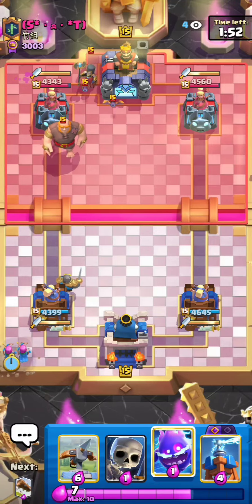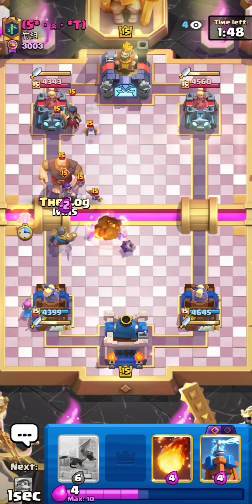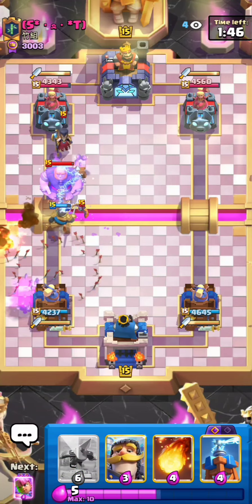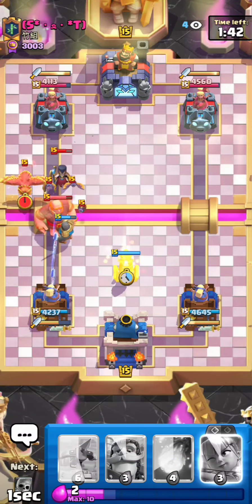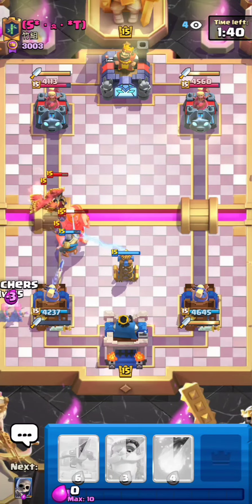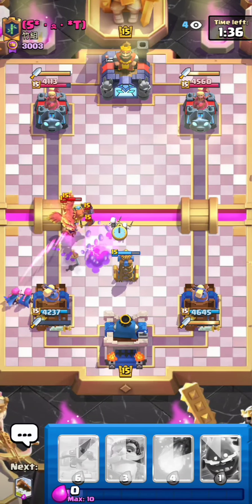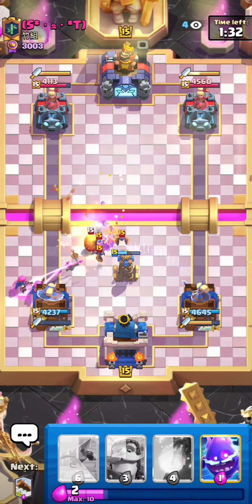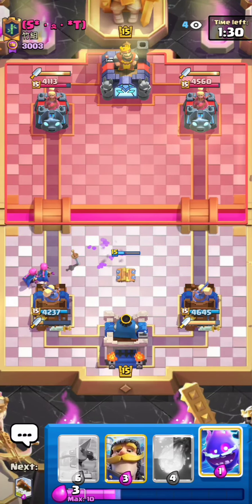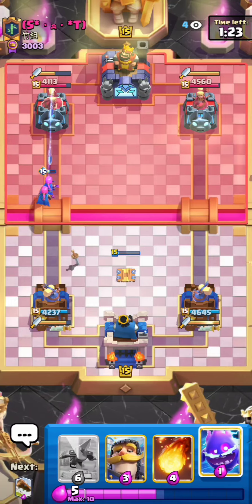I'll stack them now, I guess. He might Bomber, so I'll try and catch that — let me go Skeletons. Good catch. E-Spirit plays well, plus Log. That was a beautiful Bomber catch, guys. You have to know how to play against Evo Bomber. If they have it in cycle, you have to be able to catch it and not let it get onto your Tower, because that could have been a Double Bounce or even two Single Bounces — 600 damage. That would have been enough to pretty much win him the game. So I'm really glad I caught the Bomber.